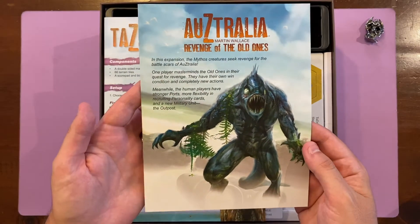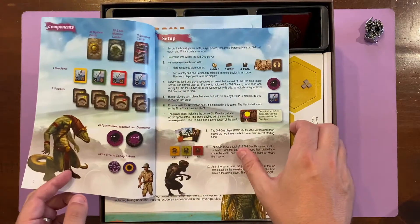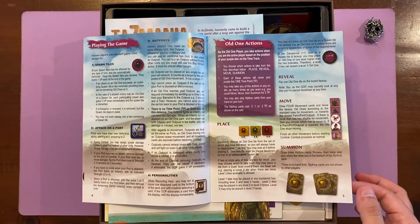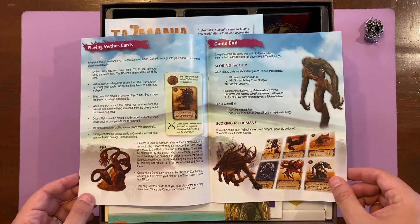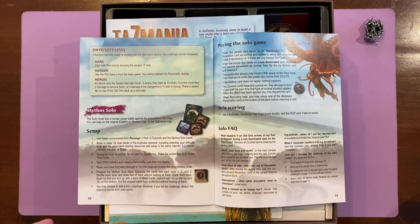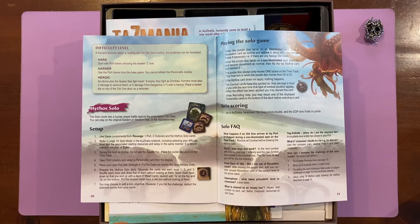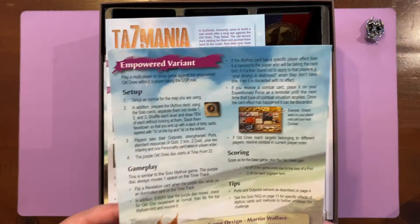So we have the rulebook for Revenge of the Old Ones, which is the expansion that allows you to potentially play as the Old Ones and cause absolute chaos. New military outposts, extra components, spawning tiles, all sorts of crazy. As the Old One player you can take actions — you can be the bad guy, and I kind of dig that. The art in this game is fantastic. This is one of my favourite Martin Wallace games because the design is so succinct and the mechanics are very clever. I'm excited to see what the expansions bring, including solo mode — we always love a good solo mode.